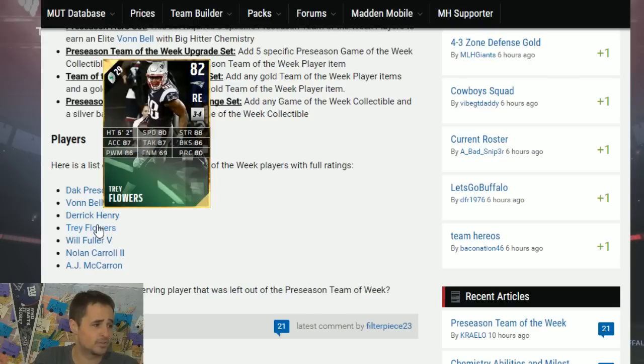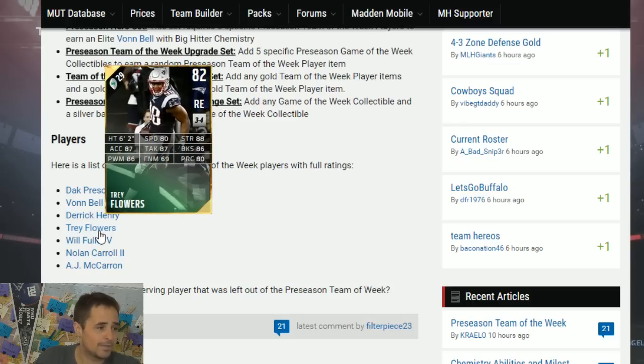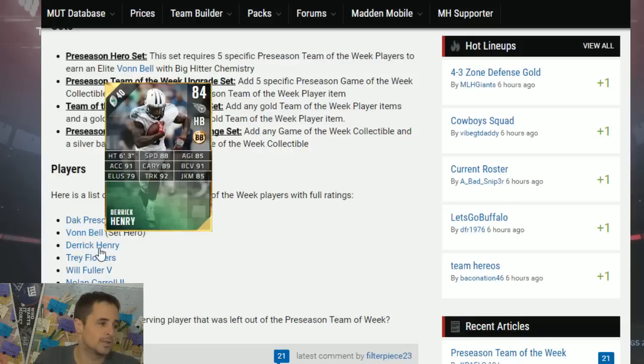Flowers had a most feared item last year that was pretty good. There are better options, but 88 strength with 86 block shedding, 86 power move, 87 acceleration — that's pretty solid for a gold right there, and I'm kind of a fan of Flowers. Pretty decent balance. I think the Cam Haywards and the Alan Baileys are budget ballers, but Trey Flowers is kind of a budget baller too.